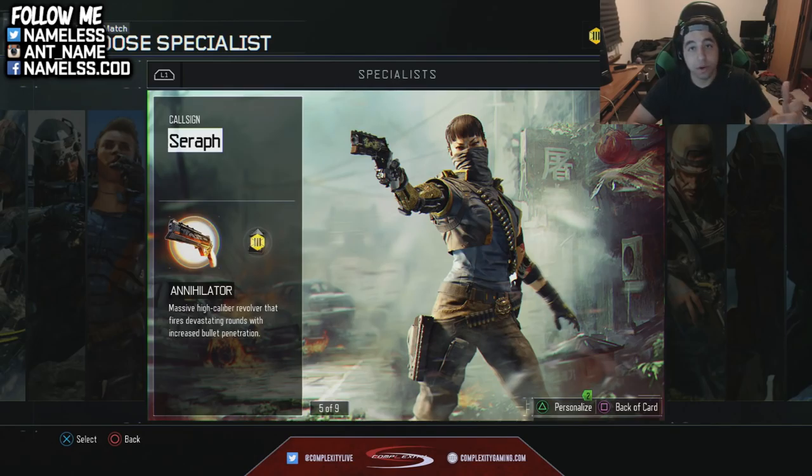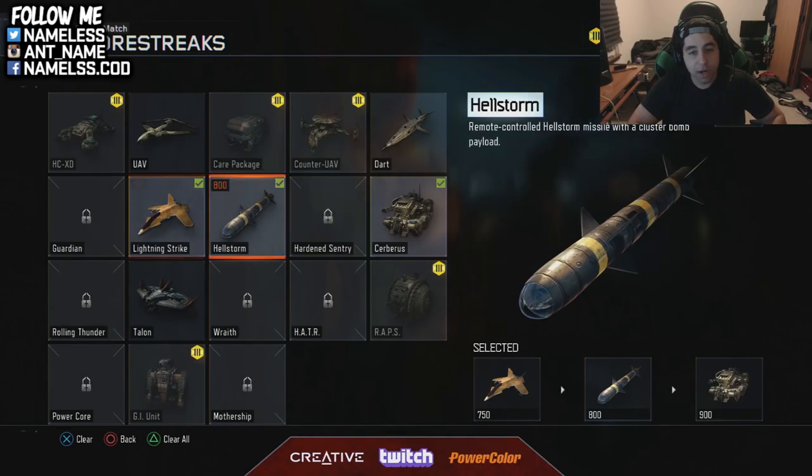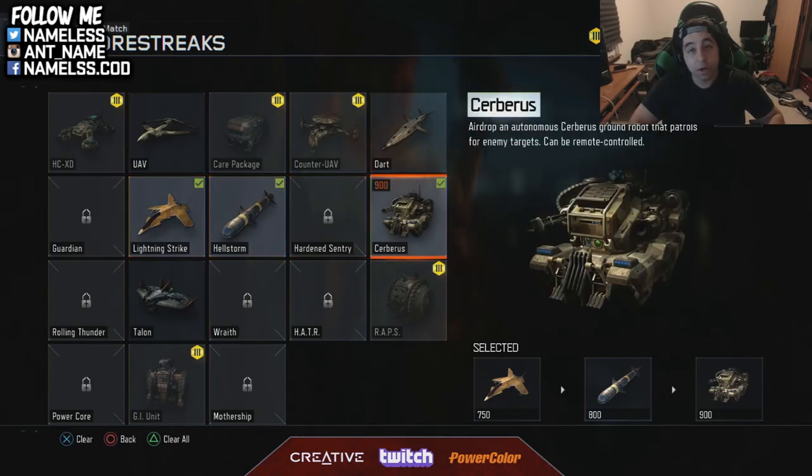The specialist I've been using is the Annihilator — it's a lot of fun. Your specialist should be something you enjoy; just pick whatever you want. The Annihilator isn't too hard to use, it's super fun — you get six bullets and can kill six different people, and you can even get collaterals with it.